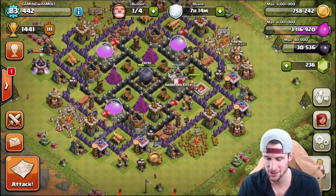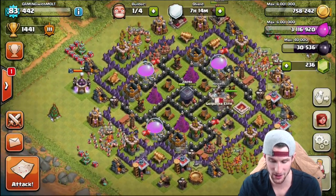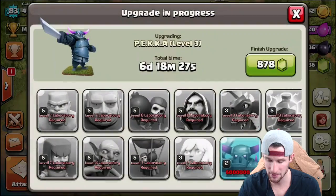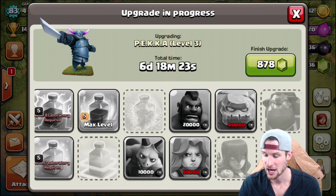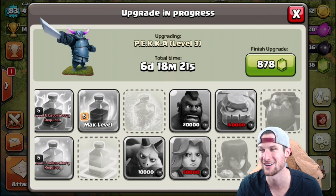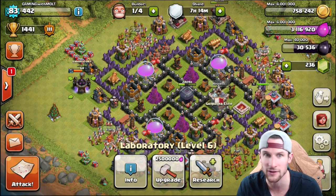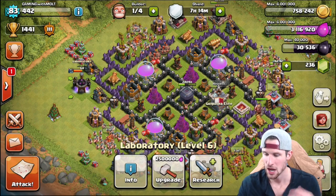The thing that's annoying right now is we can't do anything with our elixir because when we come into research, everything that needs elixir is upgrading. I am super stressed about upgrading these dark elixir troops because it's going to literally take forever to upgrade all of them.